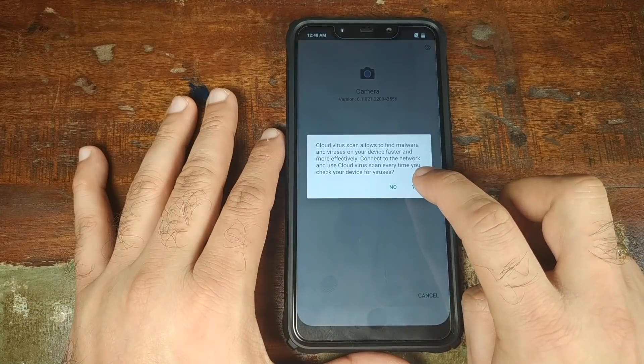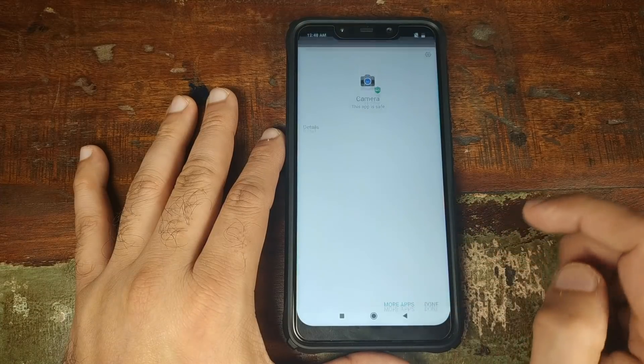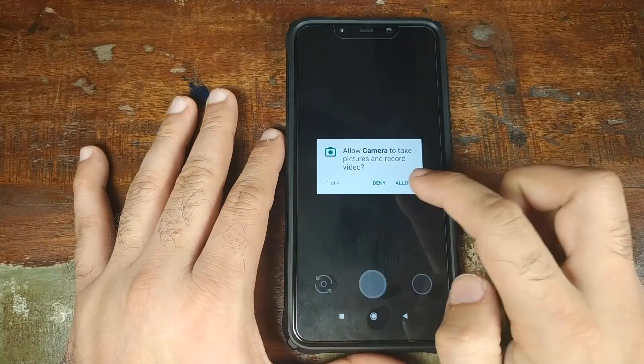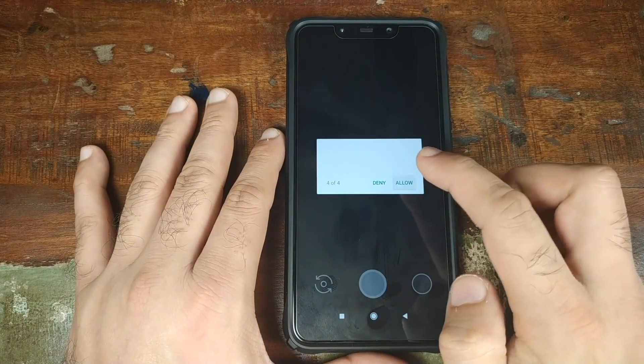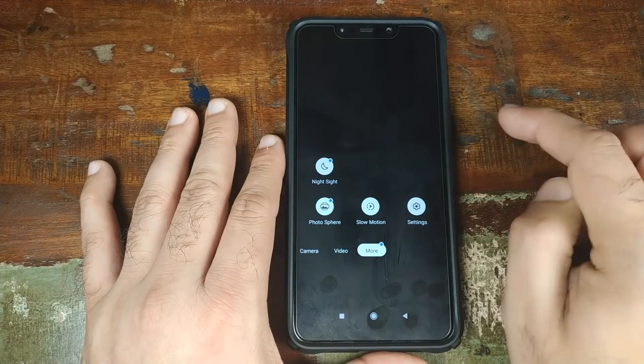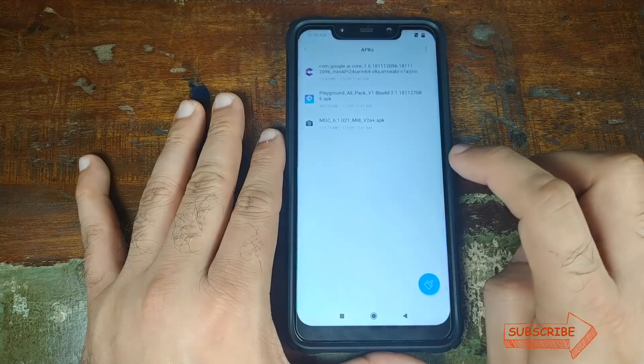For the virus scan, go ahead and click Yes. Once the camera app is done installing, click Done. Open the app drawer and open the camera application, granting all the Allow permissions. If you go ahead and click on More, you will not yet have the option for Playground 2.0 or AR Stickers. Next, go back into File Manager.